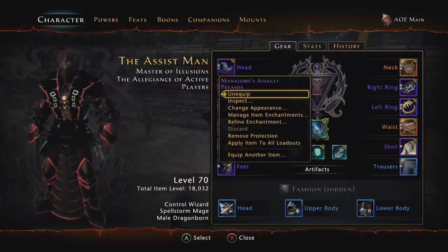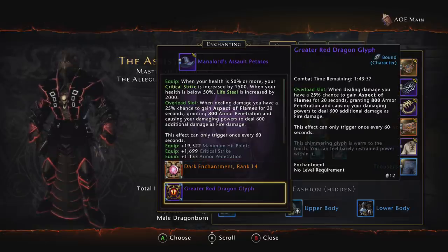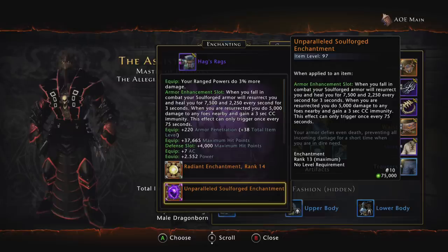For enchantments: in all utility slots I use Dark Enchantment Rank 14s for added movement — movement is one of the best things in the game, it lets you move faster through dungeons and farm things much faster. For overload slots, I use Greater Red Dragon Glyphs — they round out my armor penetration and do an additional hit of 600 fire damage on every tick of damage we do. In my armor I use an Unparalleled Soulforge Enchantment, which will resurrect you if you go down, saving you a scroll. You don't have to have it at Unparalleled — you could use Lesser.